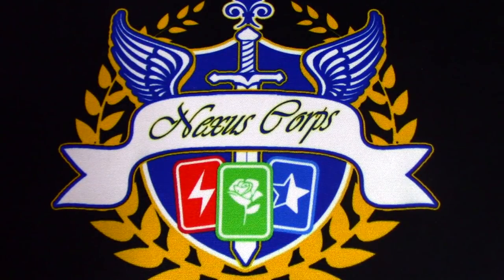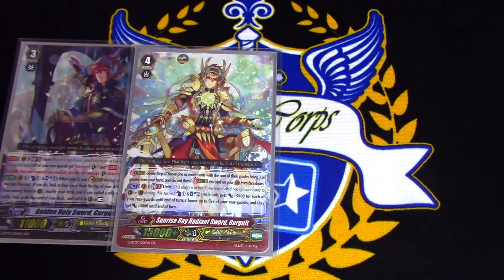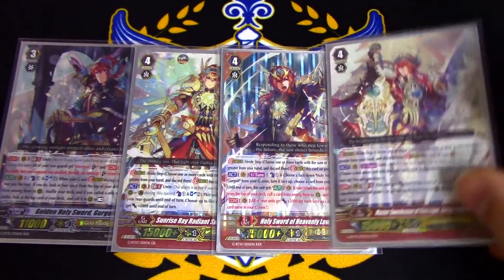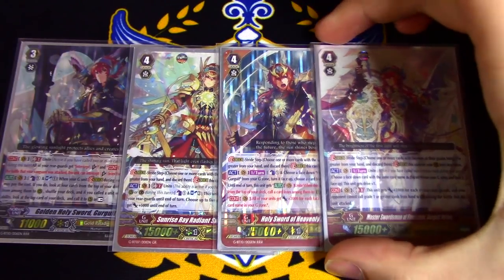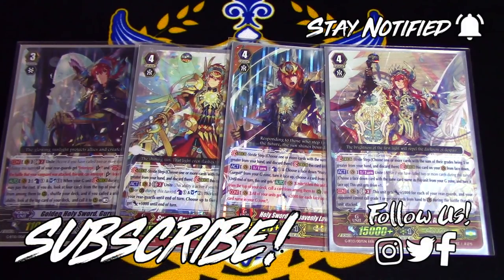That was the main deck. I hope you guys enjoyed this deck profile. If you have any comments, concerns, or questions about my deck options and choices, you can leave them in the comments below. I don't believe there is an optimal way to build this deck — it's basically freedom choice of the player. Build it however you want. I just recommend at least running 4 of Gurgit, 4 of Heavenly Law, and 4 of Gurgit Helios — everything else is basically up to you. Try out my build, see if you like it. Hope you all have a great holiday season. Thanks.